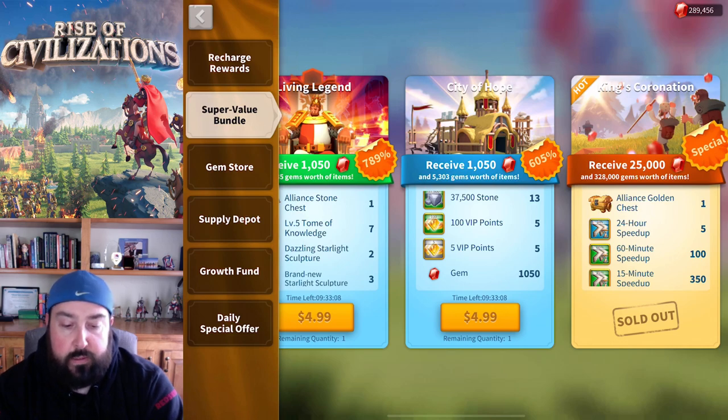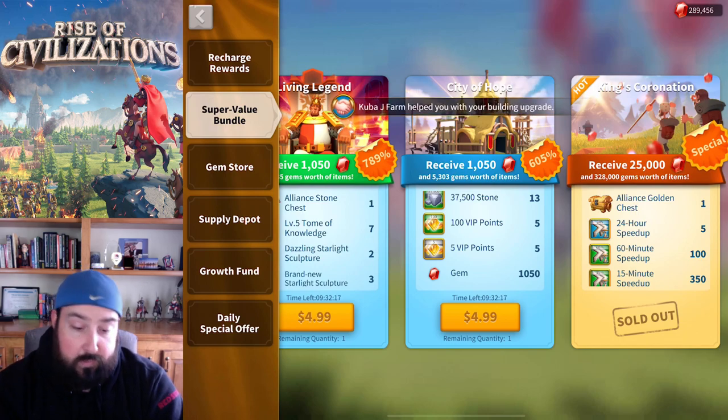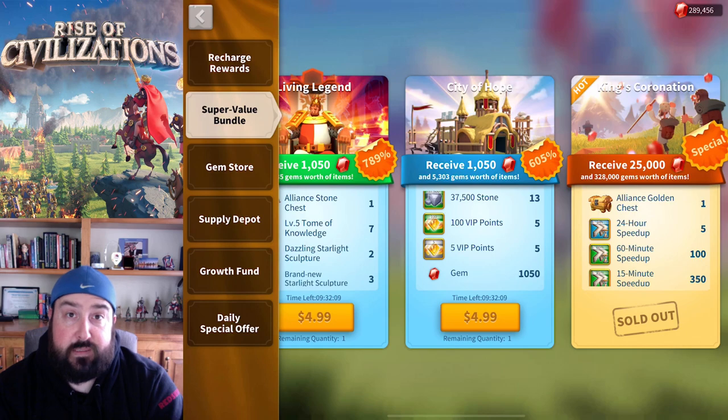The value escalates from about 200 gems per dollar at the start to about 250 gems per dollar at the higher tiers. As for food and wood, you get 40 million from $5 to $100, and 35 million stone. For speed-ups, you get 281 hours of generic speed-ups and 188 hours of building speed-ups — altogether about 469 hours of speed-ups.